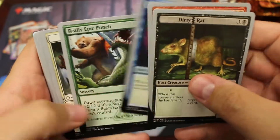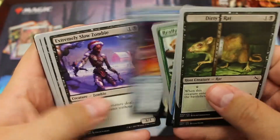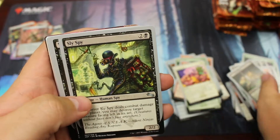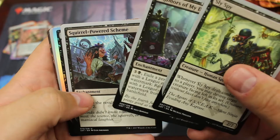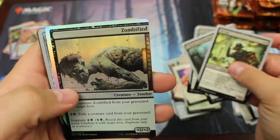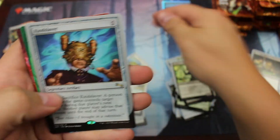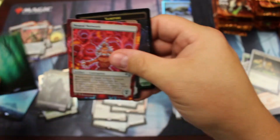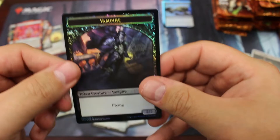So we're going to speed through these commons now. Really epic punch, extremely zombie — no foils. Oh, we got a foil! We got a foil — it's a foil uncommon, zombified. I don't think that one's a real big hit, but we will put it aside. Kind slaver, a forest, and our new network. Auto key, and a vampire. Full art on the back.